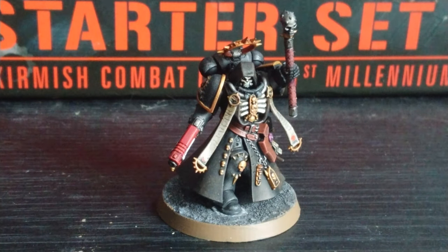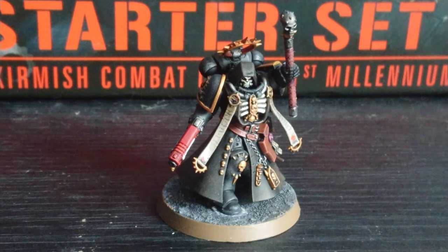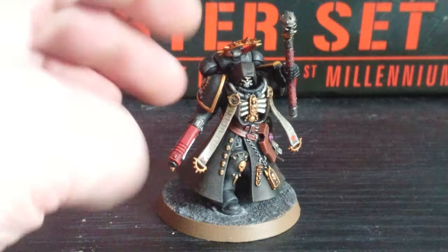Here he is — looks a bit like the Grim Reaper, I think that's the idea. I hope you can see the brownish tinge on his cloak that I did, like the box art shows. I painted him black, then washed it with Nuln Oil, then did a very subtle dry brush of Rhinox Hide. In real life you can see the brown clearly, but because of the light it probably just looks black.